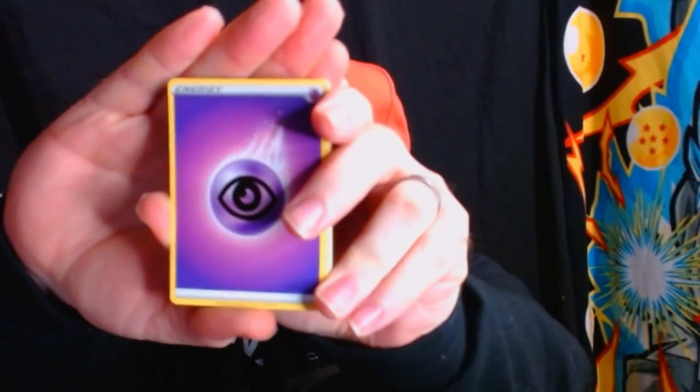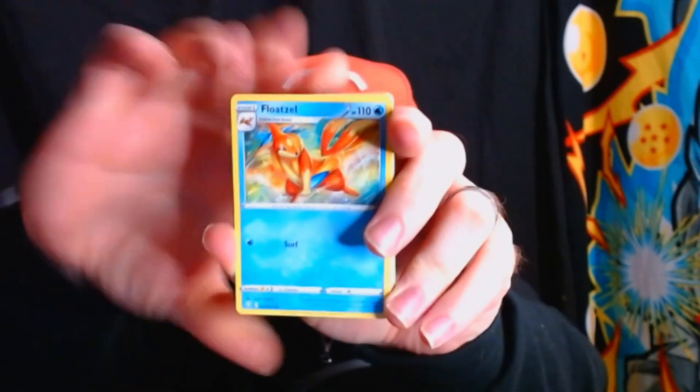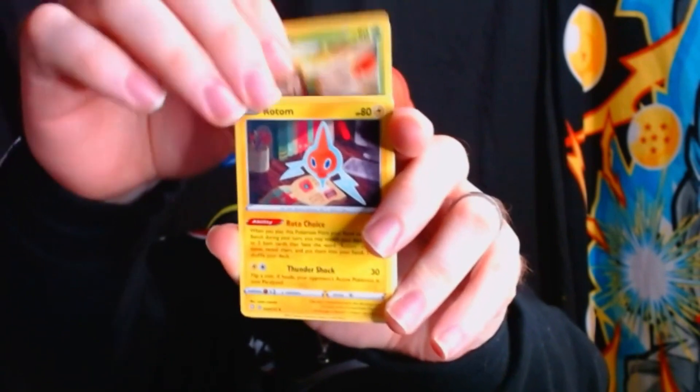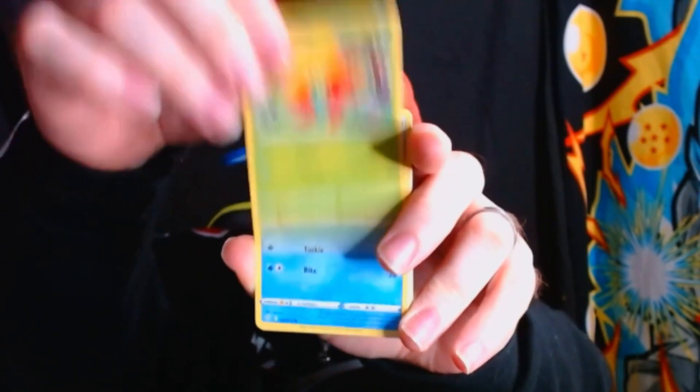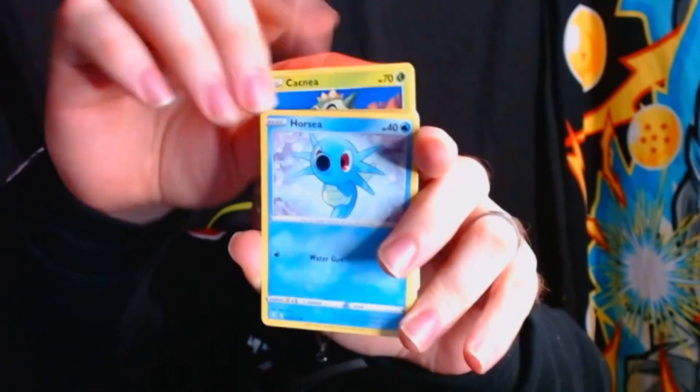Let's keep this going — the energy is electric right now. Energy, Floatzel, Tectrix, Rotom, Grasflir, Hootoot, Morpeko, Katsuyori. Oh — oh my god. Oh — full art, V-Max, shiny... CHARIZARD!